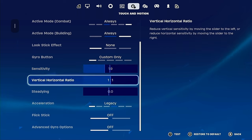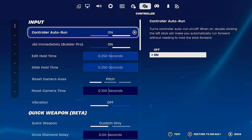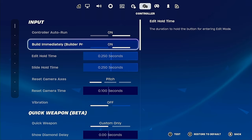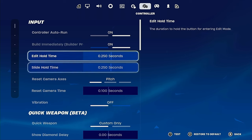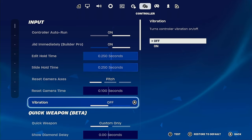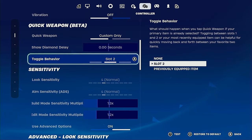Controller settings: auto run I have on, build immediately builder pro I have on. These are my edit hold times — I don't even have an edit hold time. Vibration — make sure you have this off. If you have it on it wastes your controller battery since it vibrates every single time you make a build. Do not have this on — make sure it's off.